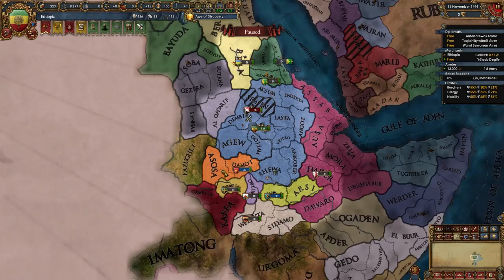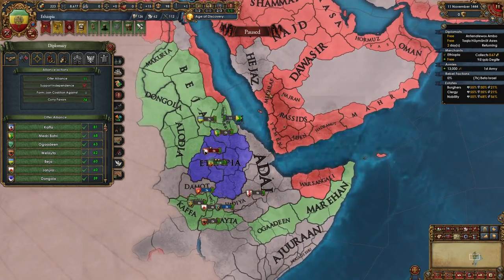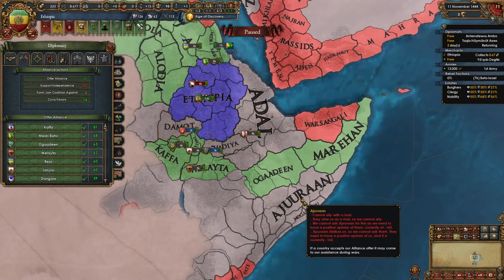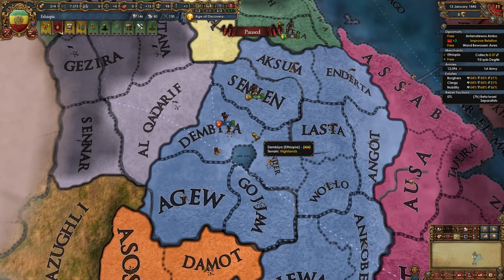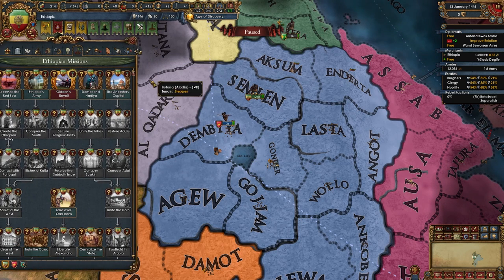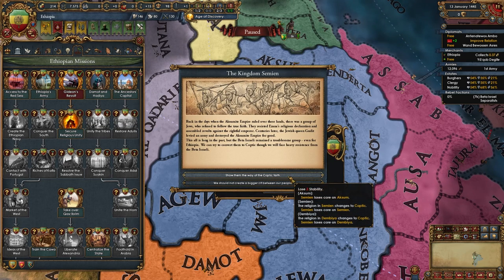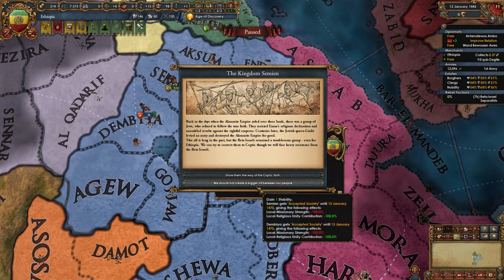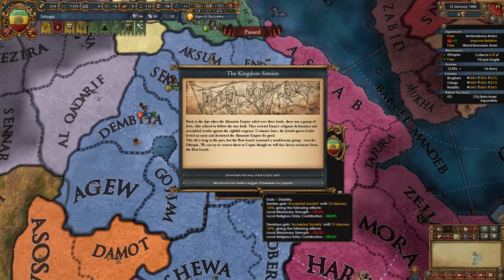While dealing with rebels, royal marry your subject Damot and find alliances — I recommend allying a nation in the Arabian Peninsula such as Yemen, Aden, or Hadramut, and one nation we won't fight immediately, like Maheran. Once we beat the rebels and retake Semien, we unlock the mission Gideon's Revolt and the Kingdom of Semien event happens. I recommend taking the +1 stability option rather than losing 2 stab to change the religion, since we can convert those provinces in a few decades anyway.